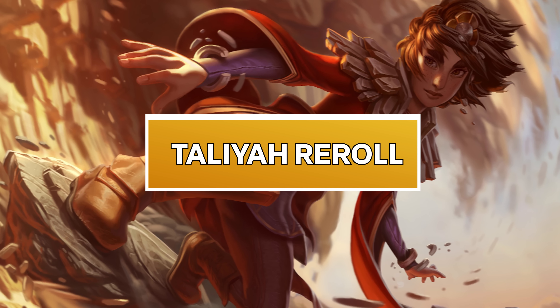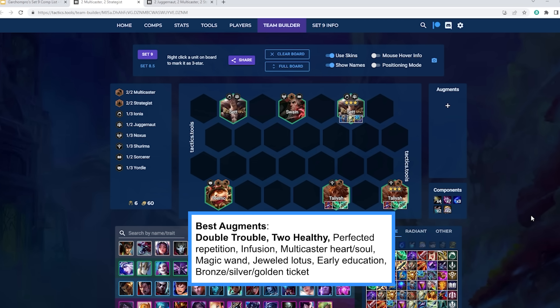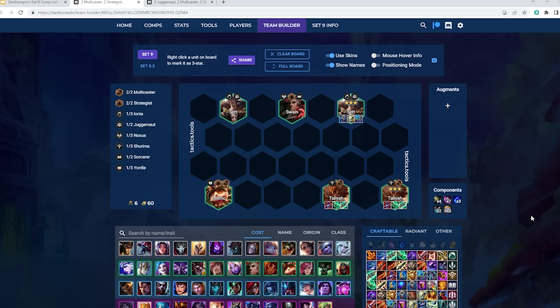Next we have Taliyah Reroll — still very, very strong this patch. You generally want to be playing this if you have either Double Trouble or 2 Healthy. In terms of Taliyah itemization, she's not that picky — Deathcap, Jewel Gauntlet, Guardbreaker, Giant Slayer, Shoujin, Blue Buff, and Gunblade are all going to be really good on her. Set is going to be taking your tank items here — every time he ults a target, Taliyah will throw a boulder and just do a bunch of damage. That's why we run two Taliyahs — each will throw a boulder at whoever Set knocks up. Best Set items are Vow and Spark. Spark guarantees a bunch of damage from your Taliyahs — make sure Spark is on the same side as your Taliyahs. Vow makes him 1-auto to cast so he can ult immediately at the start of the fight.